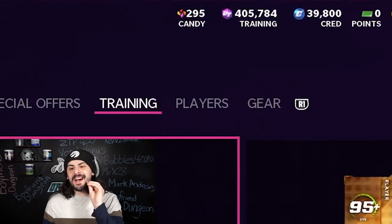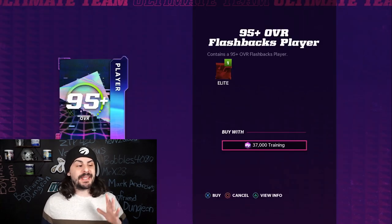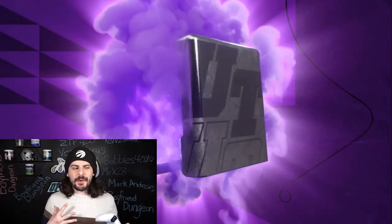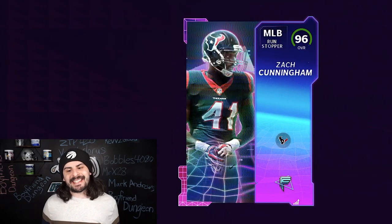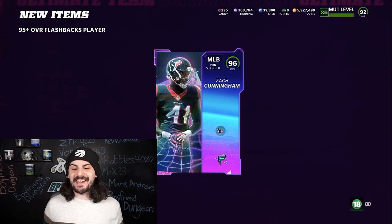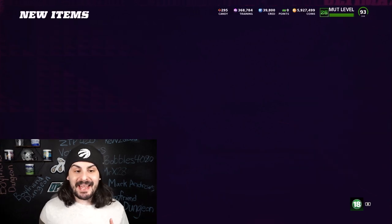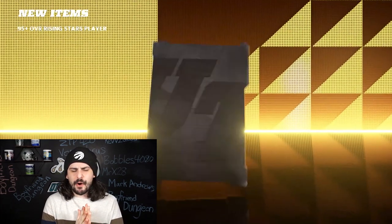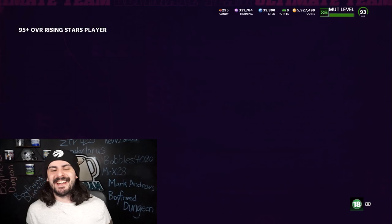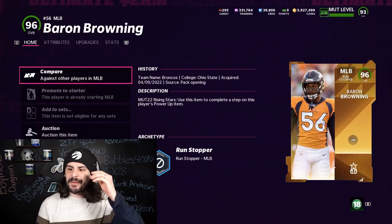We have 400,000 training left. We're going to open one of each of these packs and then decide if we want to jump back into the Easter re-rolls or if we need some other pieces. Getting our first flashback — it's going to be a 96 Zach Cunningham. Exactly what we needed; we definitely needed a middle linebacker. We had Jerome Baker, but now we have Zach Cunningham as well. Moving on to the rising star 95 plus — another middle linebacker, not what we wanted, but we will still add Browning to the team.